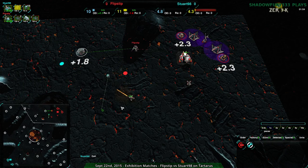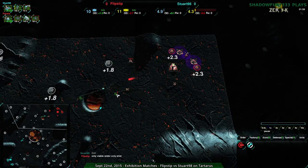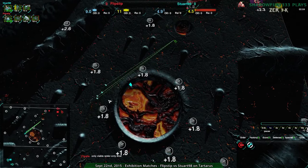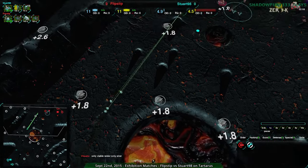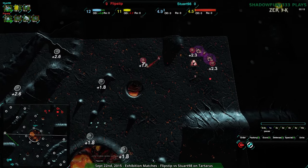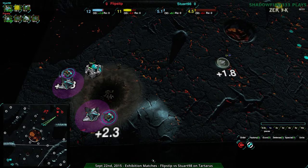The thing is, whatever you build — especially this early in the game — you and your opponent probably have the same resources. So if you and your opponent have the same resources, whatever you do, you have to actually do it. If you build a bunch of units, you need to use those units. Stuart is going for a bit of a desperation play. They're clearly very desperate — they want to get some sort of revenge, maybe get Flipstep's commander. At this point, Stuart has half the economy and not much to really build up with.